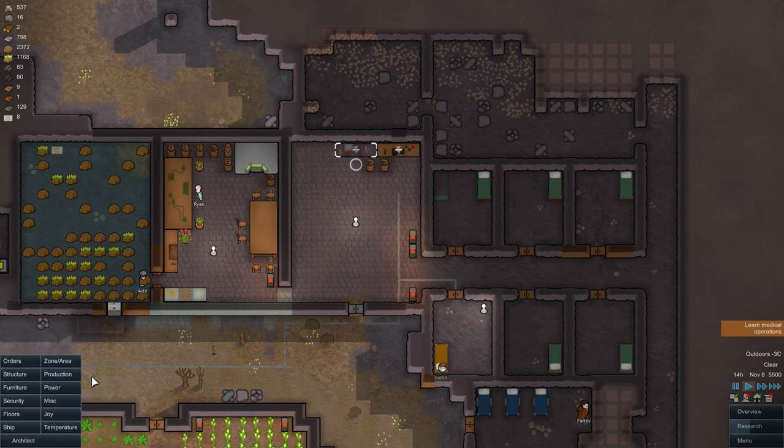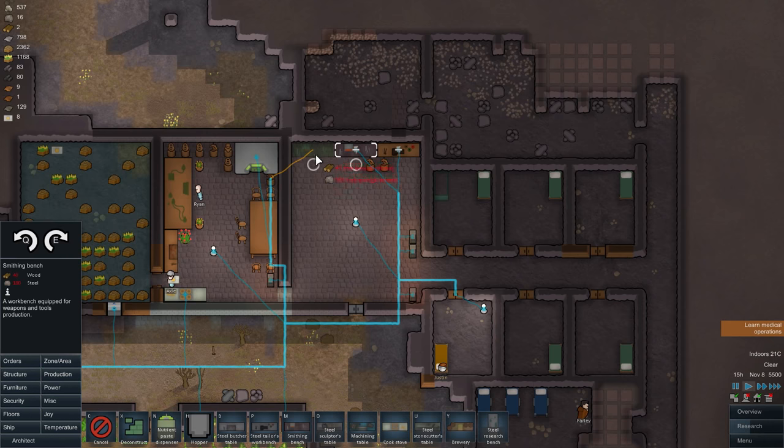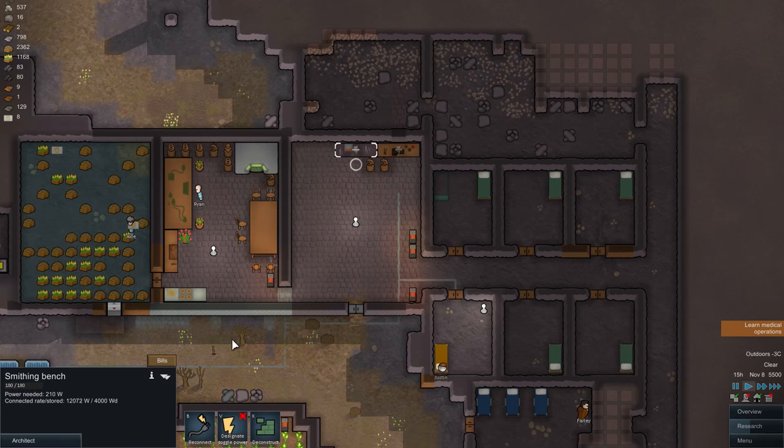We build the smithing bench in production and you place it like that in here. It requires to be connected to power — it drains power at 210W and it has to be switched on, so let's do it.